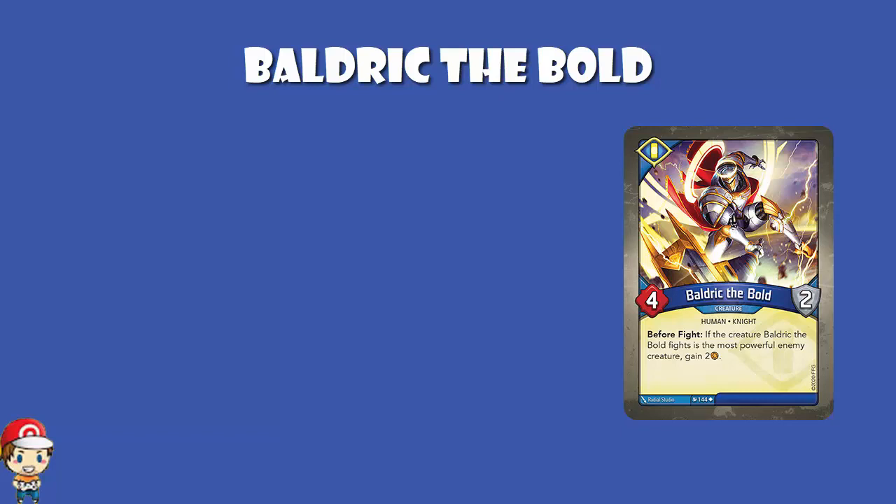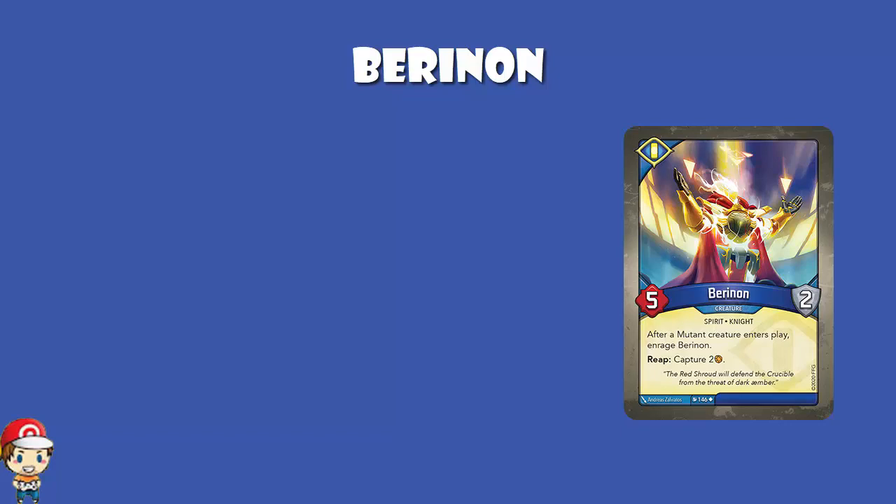Beranon: 5 power, 2 armor. After a mutant creature enters play, you enrage Beranon. Worth pointing out — it does say mutant creature, not enemy mutant creature, so you might be enraging him yourself. But when you reap, you capture two amber. Capturing two amber is good. Enraging your opponent to make them fight and stop them reaping is not guaranteed to be good, but a lot of the time it will be. You do run the risk of enraging your own creatures. Five power, two armor is good, and capturing two amber when you reap is good — but it's not necessarily an out-and-out phenomenal card.